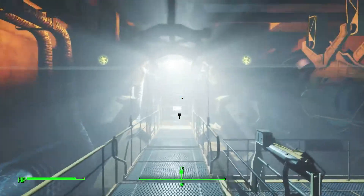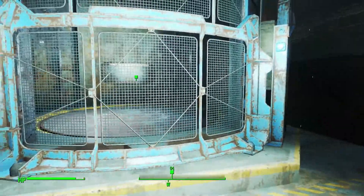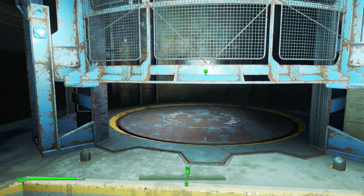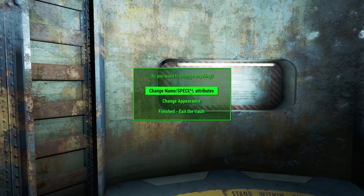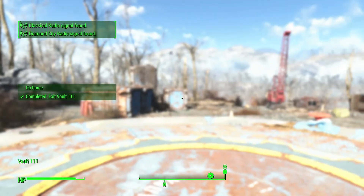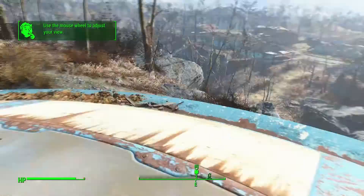Oh my god, the light! It burns us! It burns us, precious. Let's get the crap out of here. Open the door! Please open the door! There we go. Change name. Change appearance. Nope, we're good. Finished. Exit the vault. Cool. I should have saved it first so I could make new characters in a row without going through the intro. No, whatever, it's no big deal. We're going outside! Yeah! Exit Vault 111. Classic radio signal. City radio signal found. Here we are. So this is the world of Fallout 4. We're outside now.